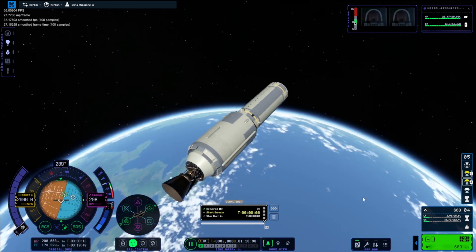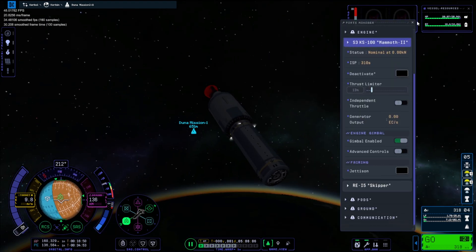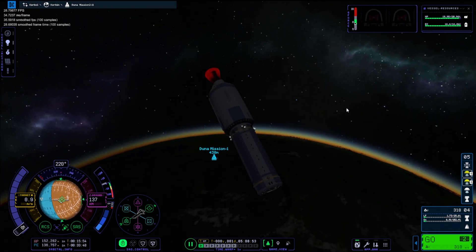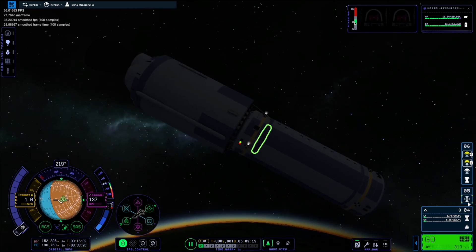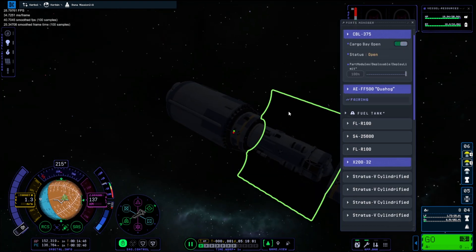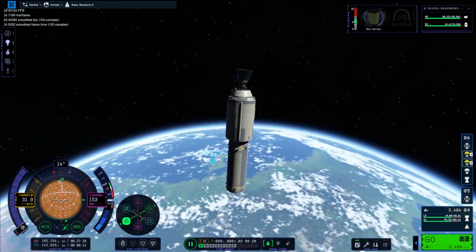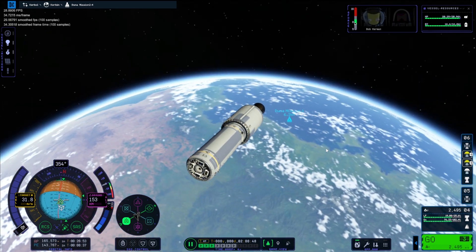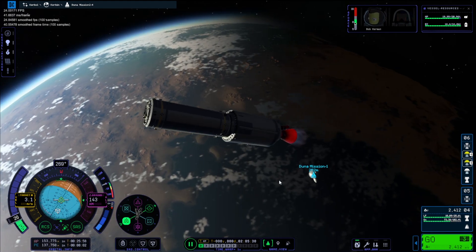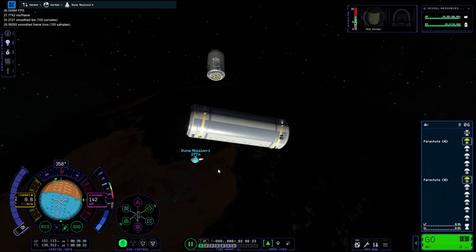We actually got lucky and got an encounter — not too bad. Just get our inclination correct with the other one and pull our orbit in. We were within 400 metres and I realised I did not put a decoupler on. So we are going to go all over again and relaunch the whole thing, just because I forgot to put a decoupler. I think when I was rebuilding the rocket I just took the fairing part and forgot to take the decoupler with it.